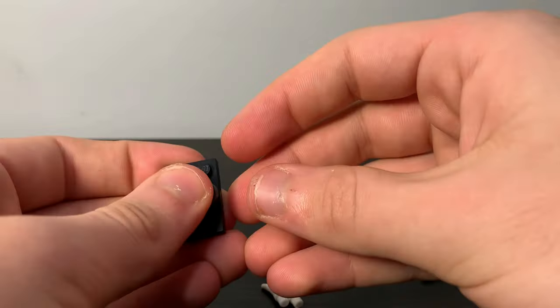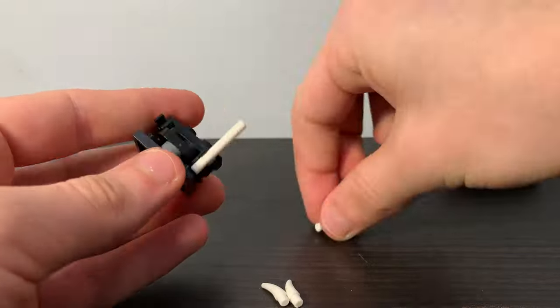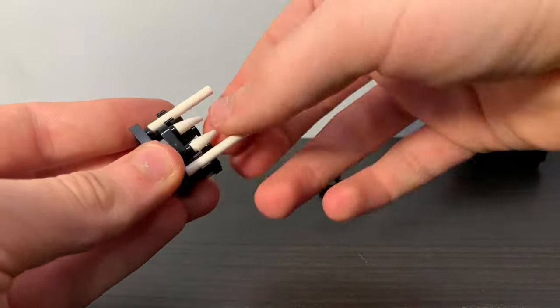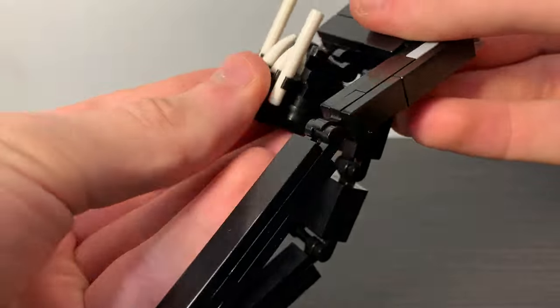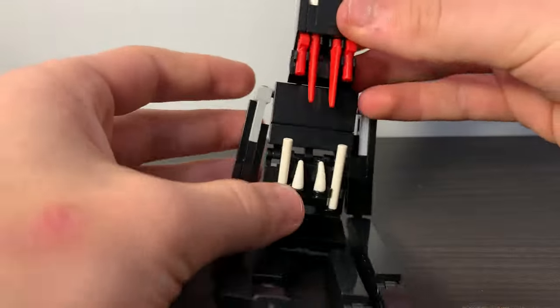Next up was his lower jaw, which again I used some very illegal looking techniques here, but you don't need to worry too much about that. When I had his jaw all put together, I connected it via the clip at the bottom of his torso, and then I put his head on. With that, the Man from the Fog was complete.